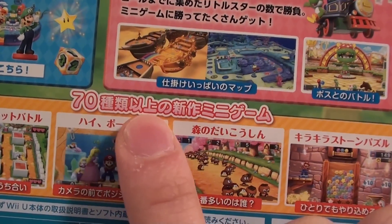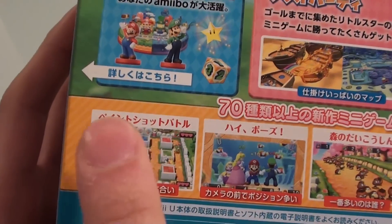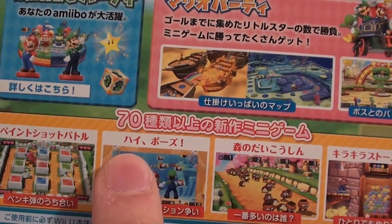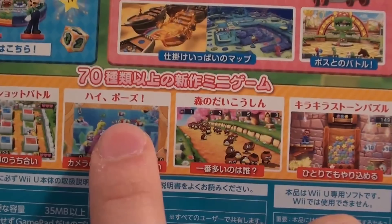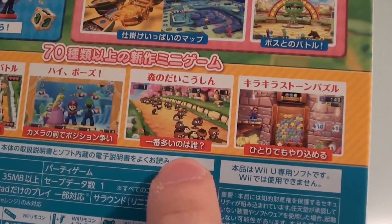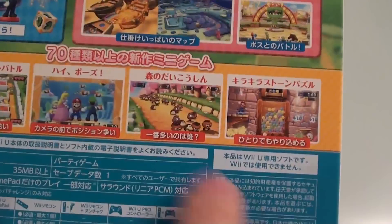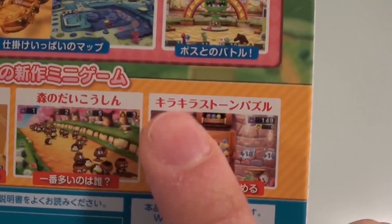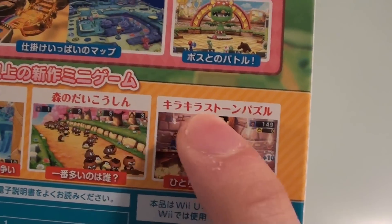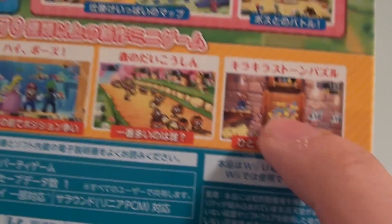There are over 70 new types of mini-game. So there's something called Paint Shot Battle, and something called Strike a Pose. Mori no Daikoushin — something about like you have to count the number of characters that race past you or something. And there's a Kira Kira Stone Puzzle, which looks a little bit like Disney Tsum Tsum to me.